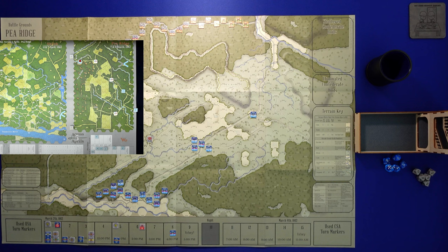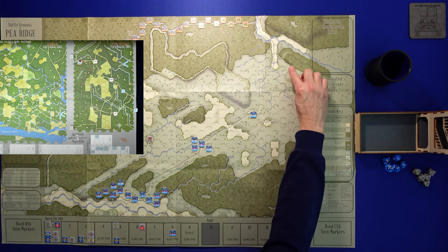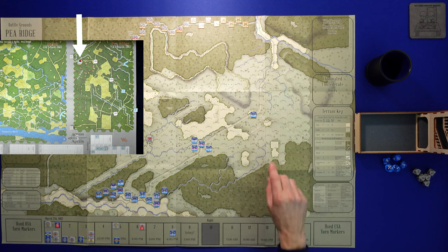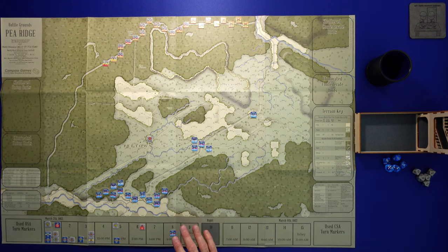Another difference is that in Across Five Aprils, there weren't really any counters on the board — save for maybe one unit that couldn't move — and everything else was off the map, waiting to come in as we advanced along the turn track. In this setup, every unit is on the map except one infantry unit which comes in on turn eight. He's a straggler, so he'll come in at turn eight. Everything else is already on the map.